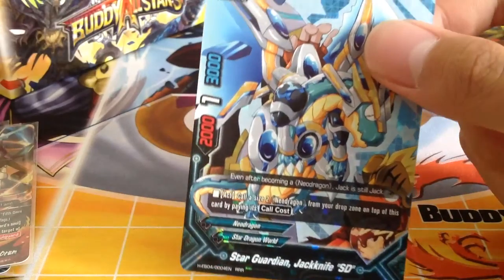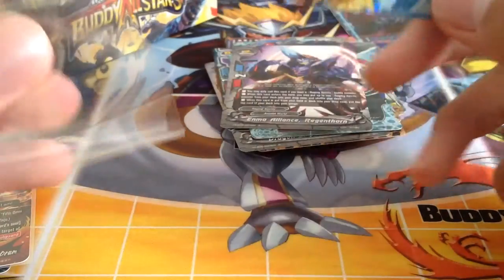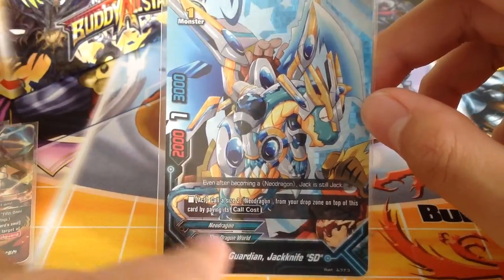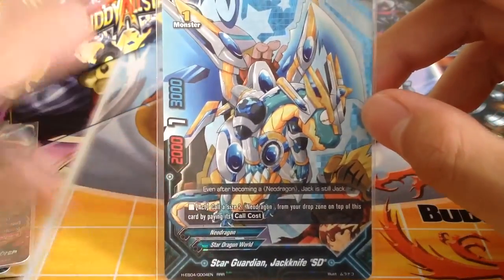Our second triple rare is Star Guardian Jackknife SD — not really excited about it because I don't have my Jackknife deck anymore. It's a pretty good card though — call a size 2 New Dragon from the drop zone on top of this card; it acts as your size 2 boss monster.